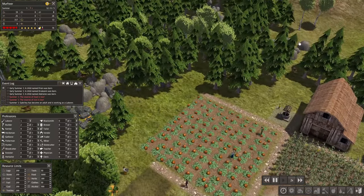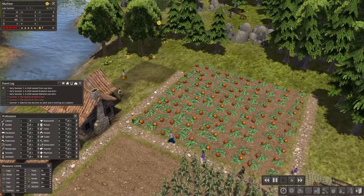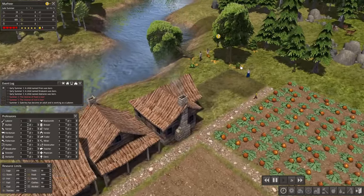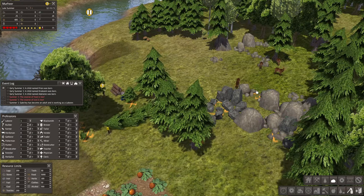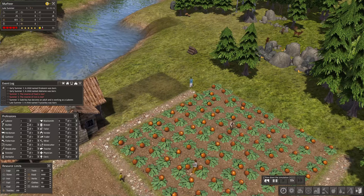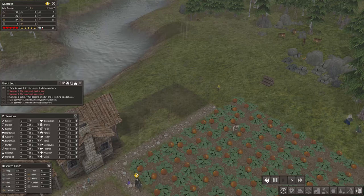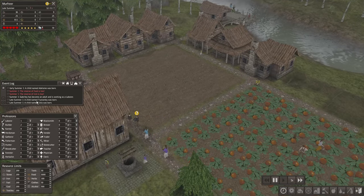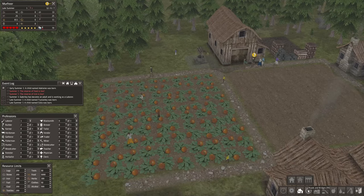Maybe we could add another crop field here, but we don't have enough workers as of now. I think we're going to be needing another house pretty soon. Let's fast forward things up a bit. Another two infants were born — amazing.